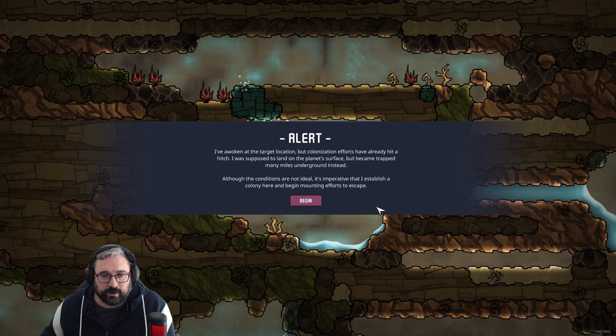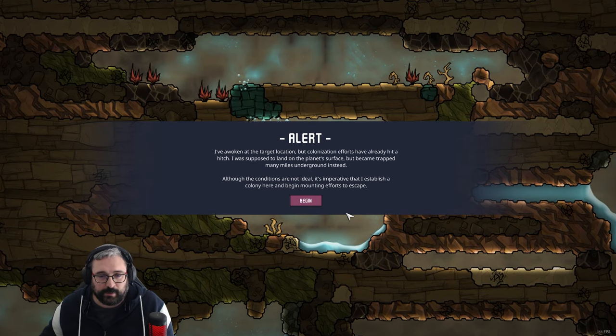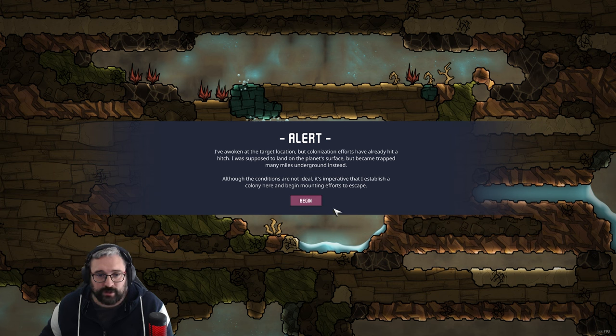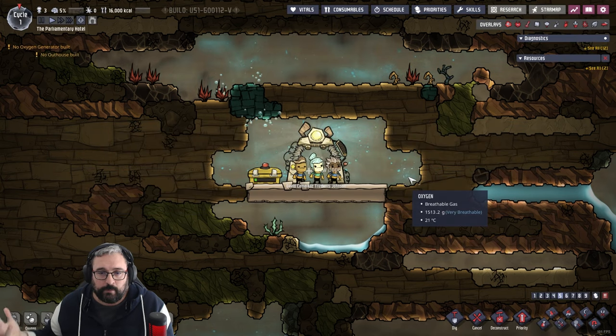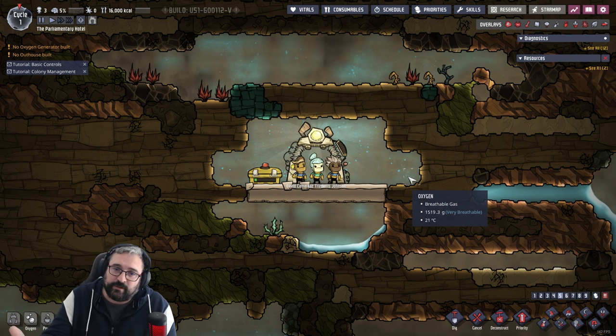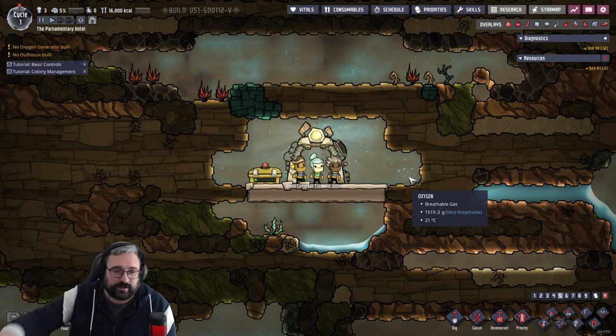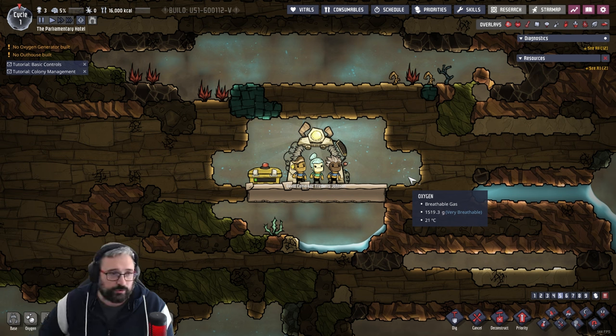Alert: I've woken at the target location but colonization efforts have hit a hitch. I was supposed to land on the planet's surface but became trapped many miles underground instead. Although the conditions are not ideal, it is imperative that I establish a colony here and begin mounting efforts to escape. My understanding of this game is that we are working towards escaping this planet — I think the end goal is to get on a rocket and escape the world we are currently inhabiting, albeit many miles underground.